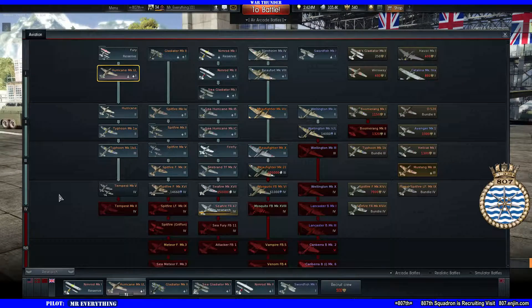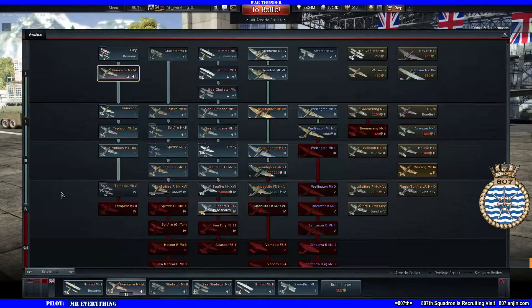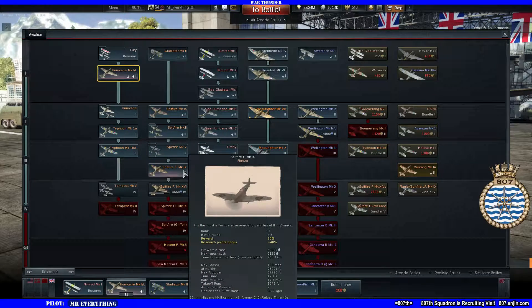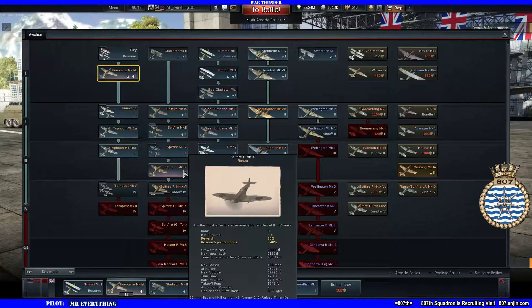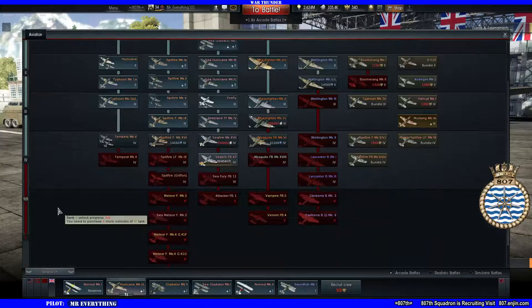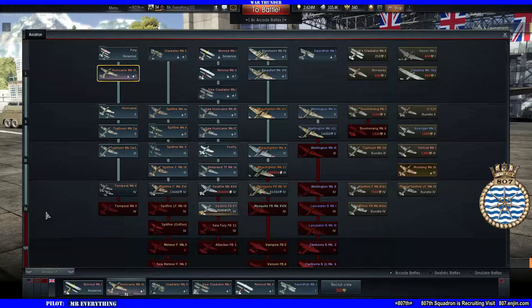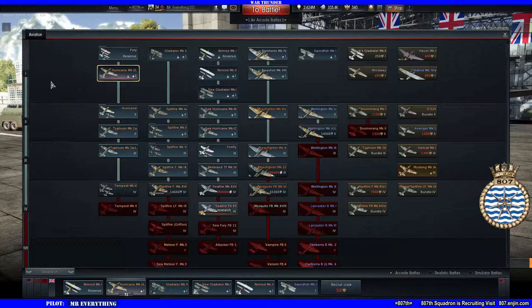You should discard the notion that they're called tiers. Gaijin officially calls them rank one, rank two, rank three, rank four — but you and I know that's really an era. If you click on a plane it'll say something like 'most effective in researching vehicles of ranks two to four.' So tier, rank, and era all mean the same thing in War Thunder. We'll use the terms interchangeably, but the official term is rank.